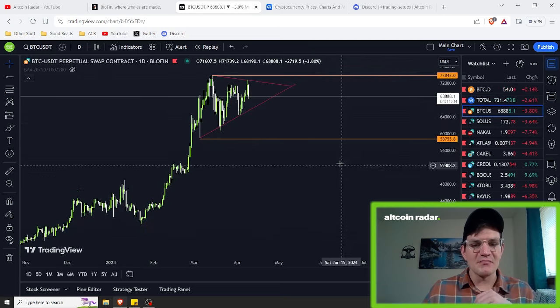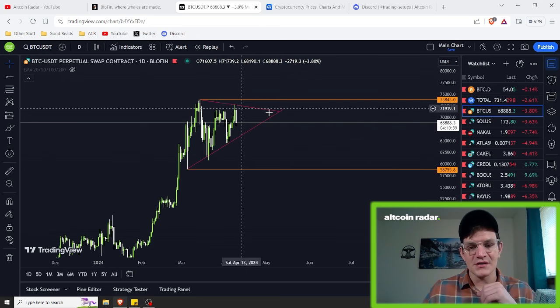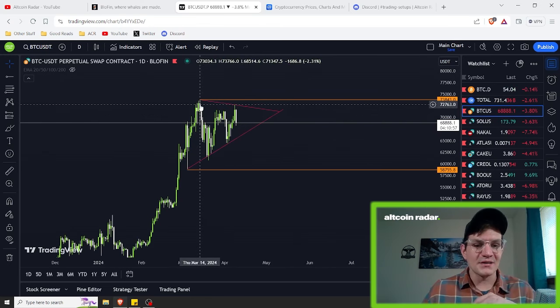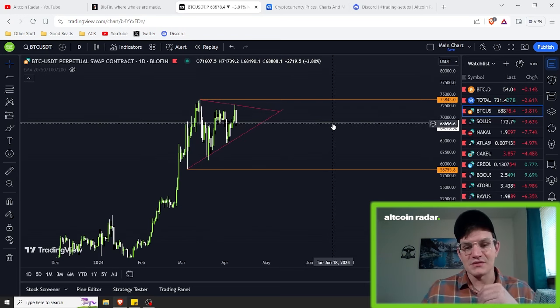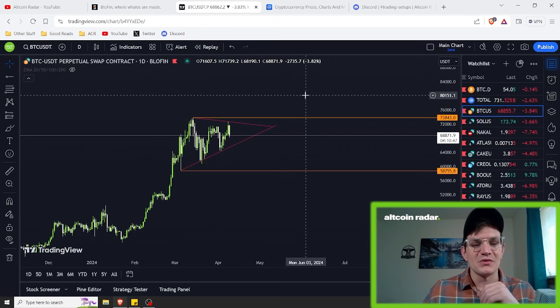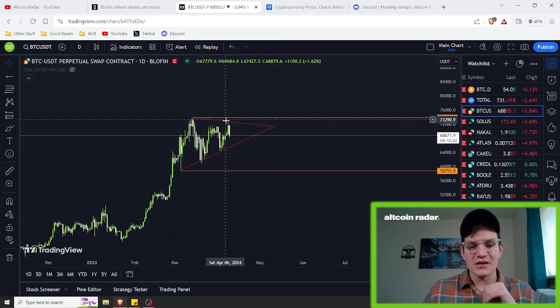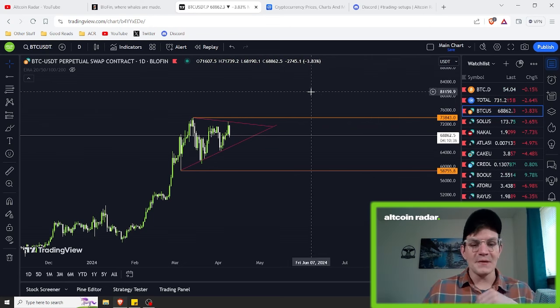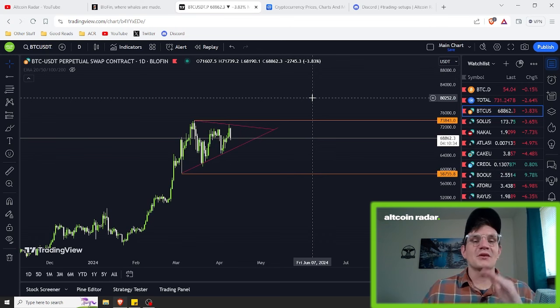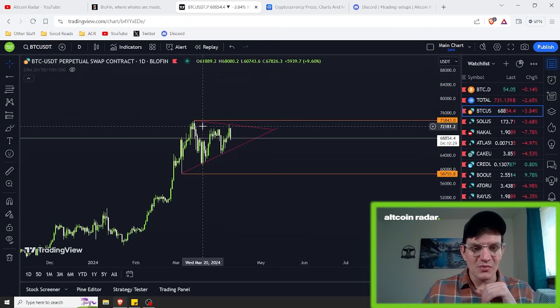If we go ahead and take a look at the Bitcoin chart, Bitcoin is currently sitting in this triangle pattern on the daily chart, where it has been kind of sitting since the middle of March. We are currently ranging within these two ranges, between 58,750 and 73,840. The longer we're here, the more we are in a bullish structure.